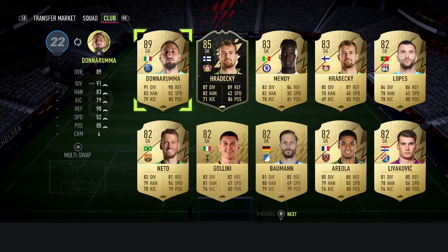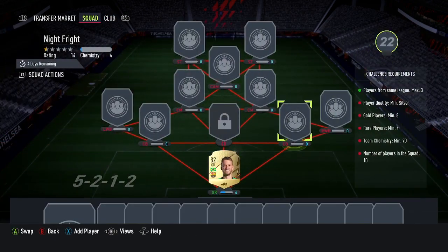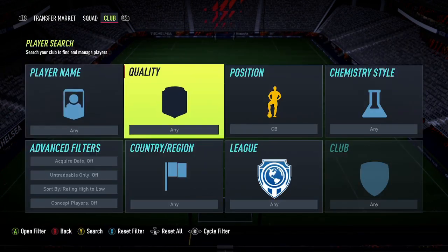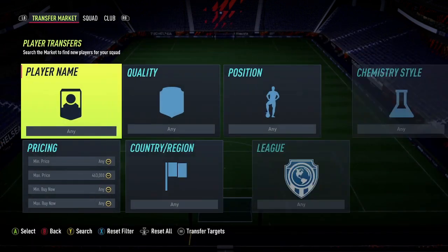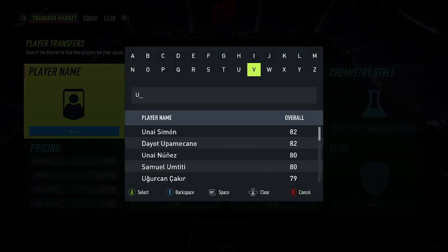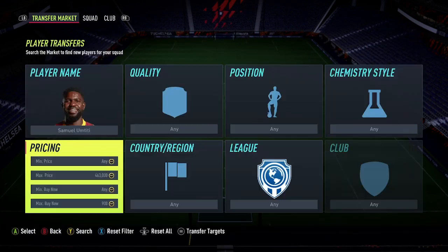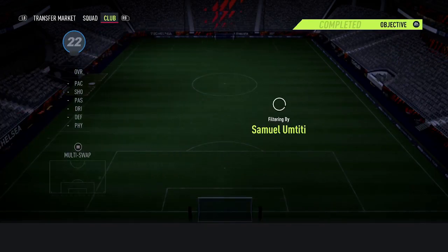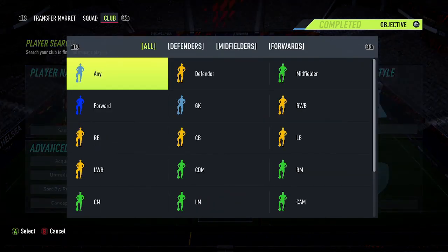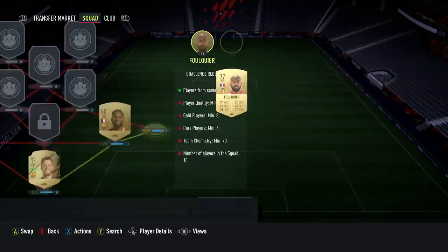We need Neto in goal — I've just seen him, yes. Umtiti — I'm going to go French here. I should have him. I do not have Umtiti, so I'm going to go and buy him. There he is. He should be relatively cheap — 950, not too bad. Get him in the team. This right back I should hopefully have. We'll go right back, French — and Fulquier. Yes, I have him.